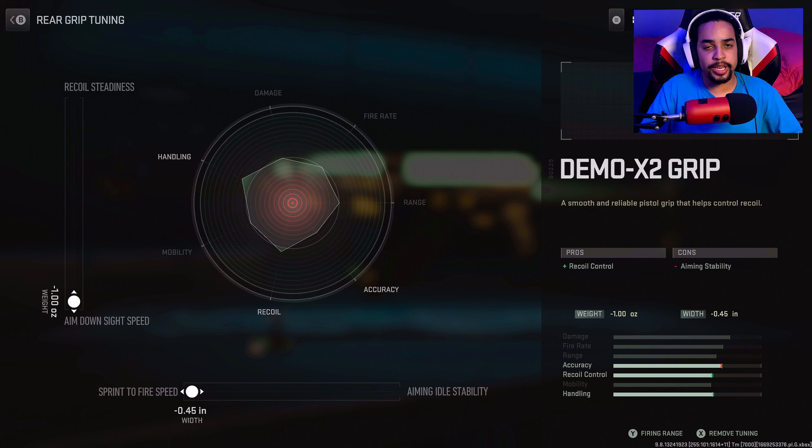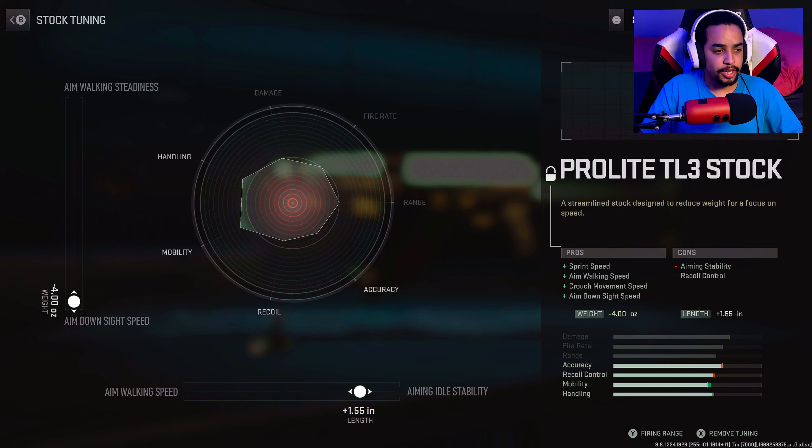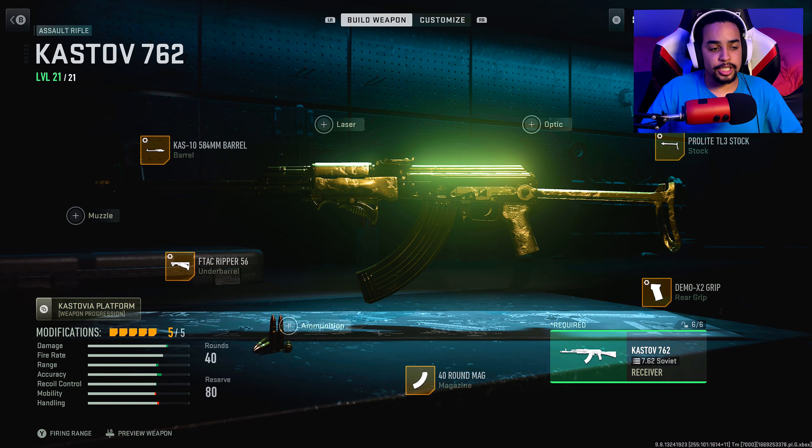You can go towards aiming idle stability if you feel like you have a lot of sway, but since I don't really stand still and shoot — I usually strafe — that isn't my top priority. The gun was already a little slow aiming down, so I went towards sprint-to-fire and ADS speed. For the fifth and final attachment, the Pro Light Stock, I went towards ADS speed to aim in faster and aiming idle stability so my gun doesn't sway as much. You can go towards walking aiming speed, but I feel like you do want a little bit of aiming idle stability so your gun doesn't sway while shooting. You can adjust and tune it towards aim walking speed if you feel the gun's a little slow — that's all up to you. But yeah, this class setup was fire. Let me know in the comments how you guys did with it. Hope you guys enjoyed the video, subscribe if you're new, don't forget to slap on the post notifications so you don't miss the latest and greatest videos. I'll see you later guys.